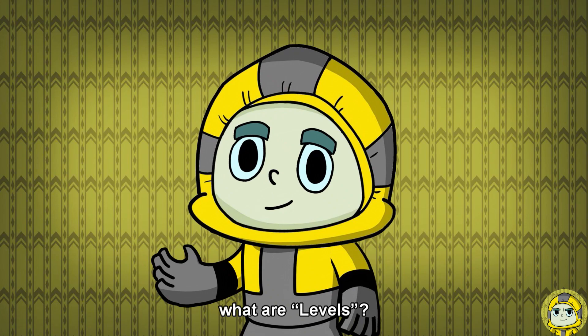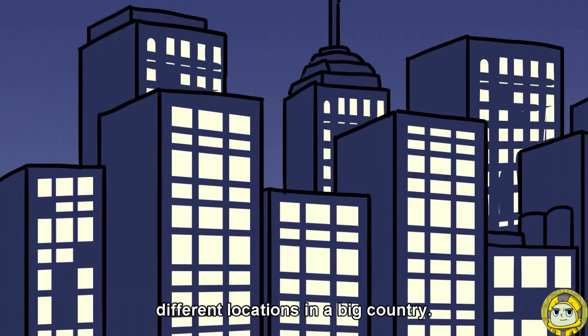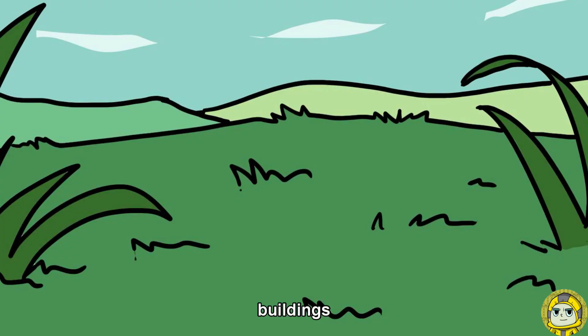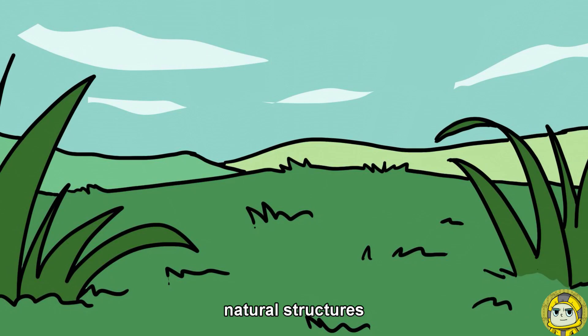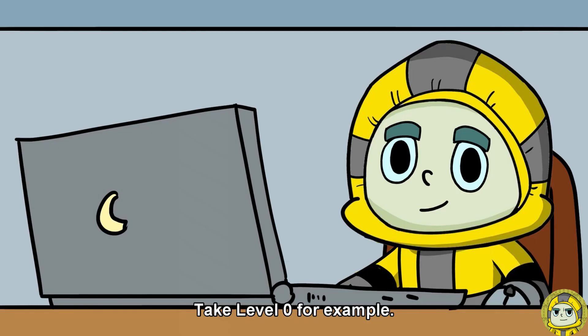So, what are levels? Levels are the building blocks of the back rooms — think of them as different locations in a big country. Levels can be many things: buildings, fields, natural structures, abstract landscapes, etc. Currently, only 9 distinct levels are confirmed, collectively known as the main 9, from level 0 to level 8, each with their own unique traits and characteristics.